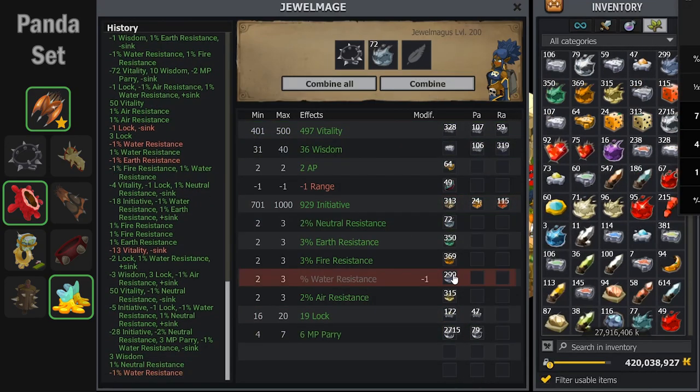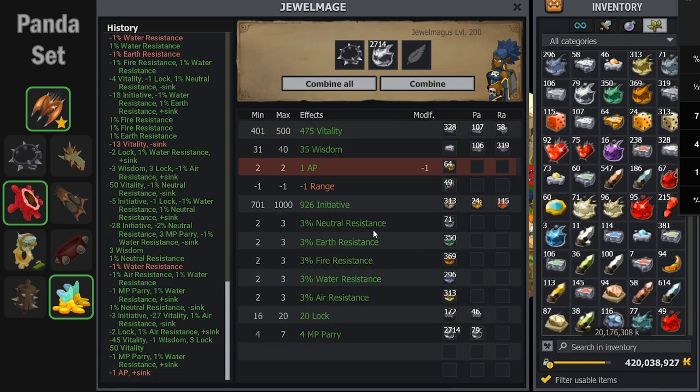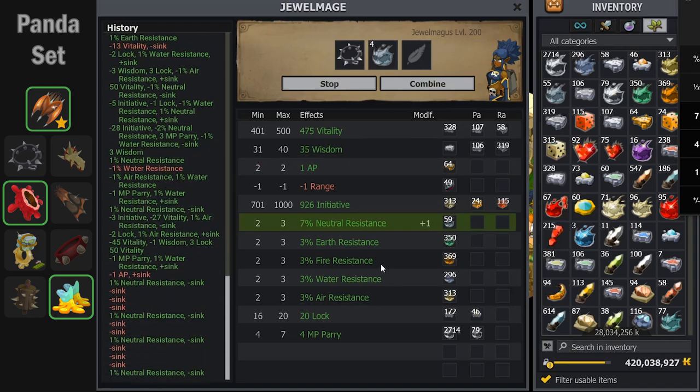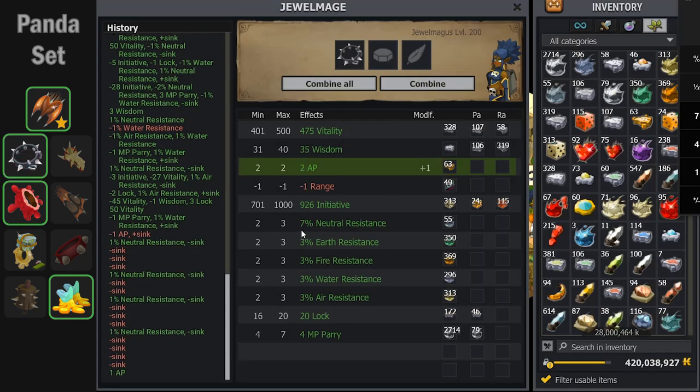For this amulet, I am going for the other 4% neutral that I need, since there is an AP drop on it. I'm looking to keep vitality high. However, the vitality is untouchable past 455, and it is stuck at 475 for this AP drop. I decide I might come back and remage this. I get 16 tries at neutral res — 2 land, 3 land, and 4 land. I get 4%, which would complete my neutral res. The AP crits back, and vitality and initiative are both bad. However, I keep it.